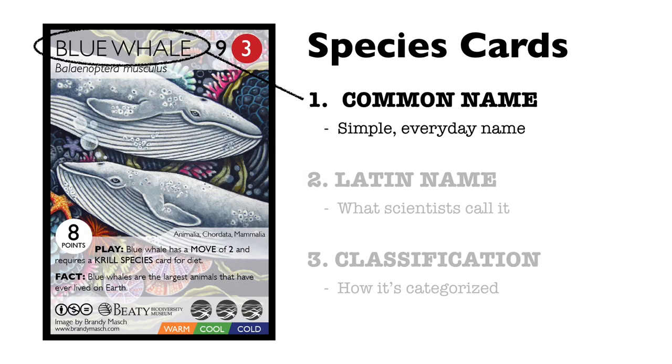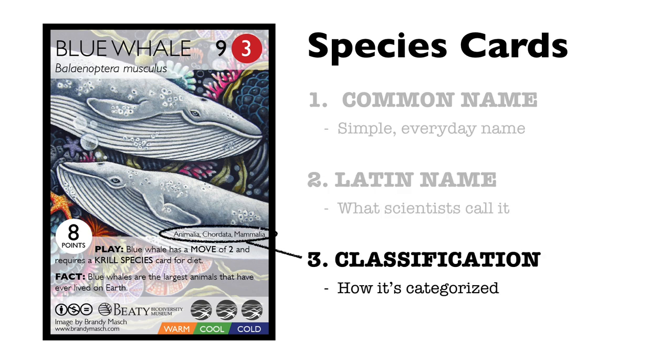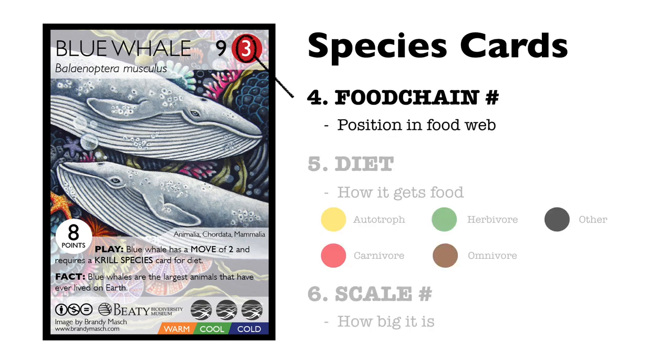1. The common name — the simple, everyday name for the species. 2. The Latin name — the scientific name for the species, often used in research. 3. The classification — how the organism is categorized scientifically.